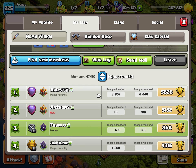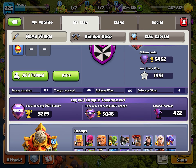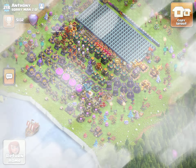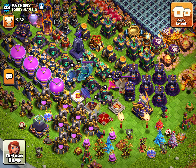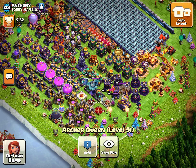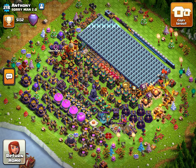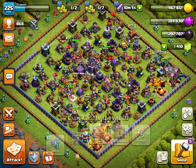We actually got this guy Anthony to join, who is pretty good. His heroes might not be the greatest — I mixed up the queen and royal champion — but they're all at least maxed for Town Hall 15, and he looks like he's close to max for Town Hall 16. So it's great that the strategy of raising the required Town Hall is working.